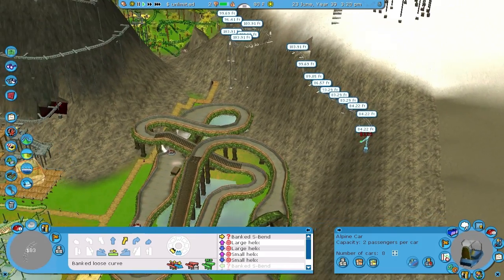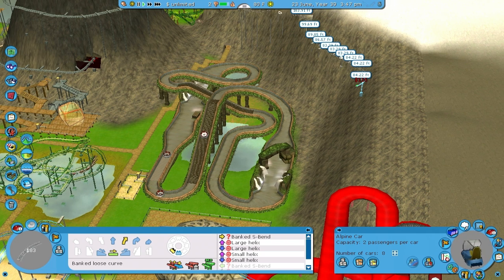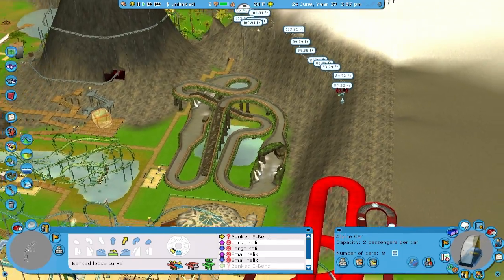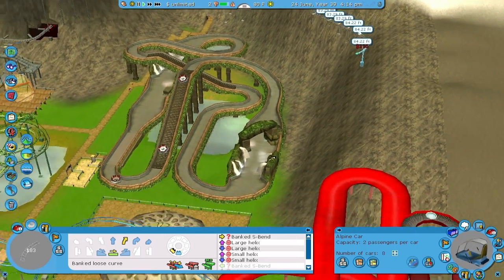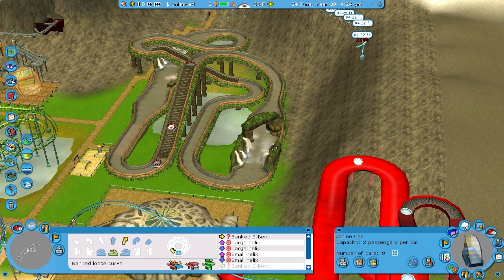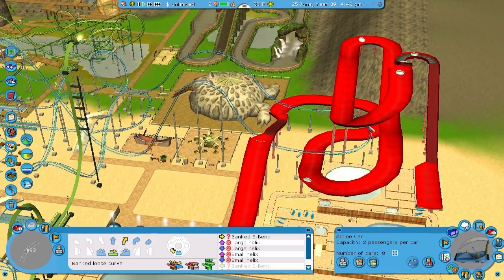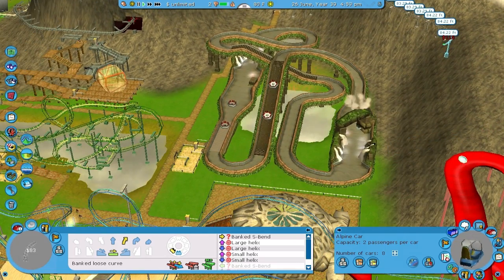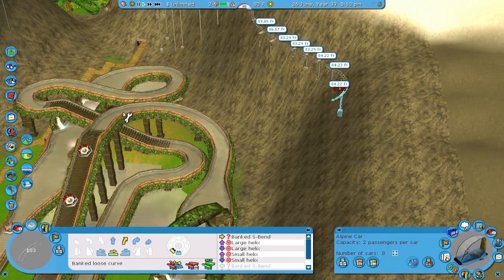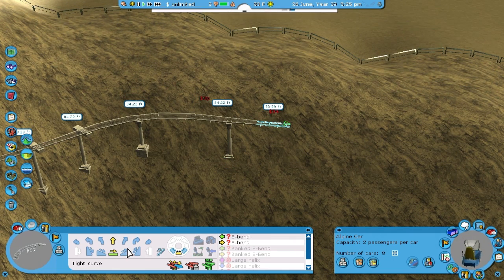I'm trying to think of how I'm going to do this and I'm not sure anymore — I completely forgot what I had planned. I might have to put the station somewhere and have the path in the mountain. I think that might be the only way here. What did I think I was going to do? I can't remember — or I just didn't think it through. So now I'm guessing. Guessing's fun.